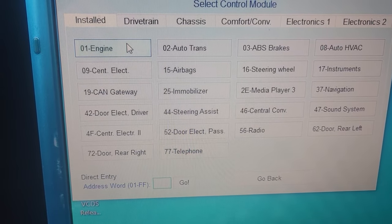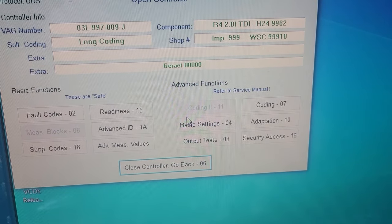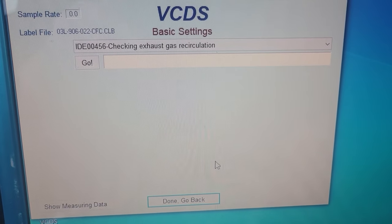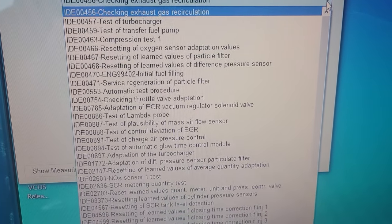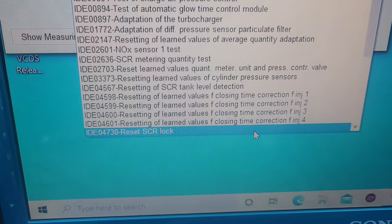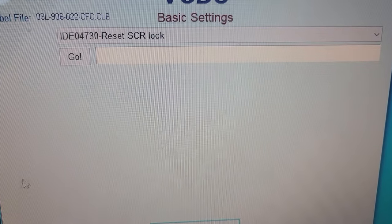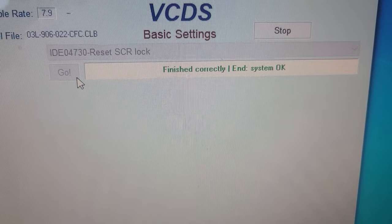It'll be number one — engine. Then down here on the right, basic settings, number four. From the drop-down menu, we're gonna go all the way down to the bottom and select Reset SCR lock.